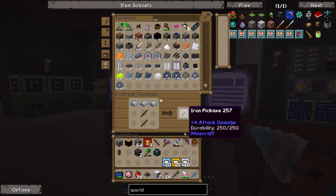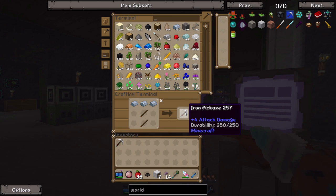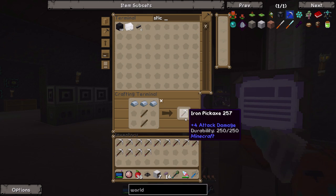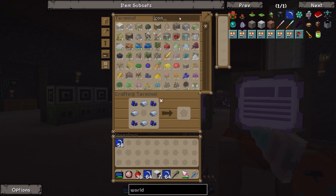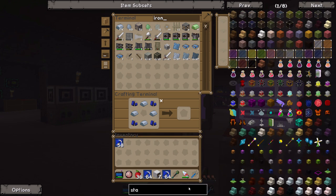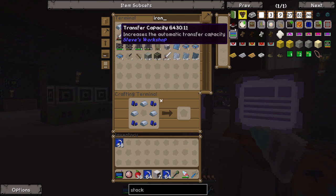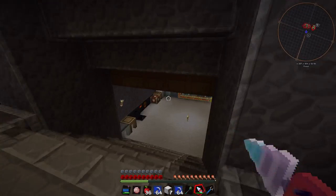Let's make just a gazillion pickaxes. A little while later, we've used about 2,000 to 3,000 iron, but we now have almost three stacks of world interaction upgrades. I'm quickly going to grab one more stack upgrade as well. Now we should be able to put 64 of them in each transfer node.